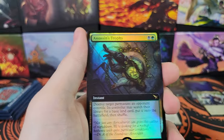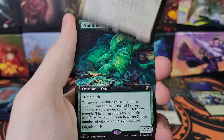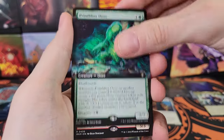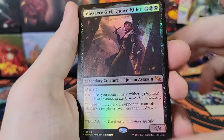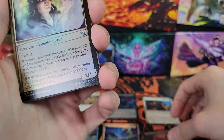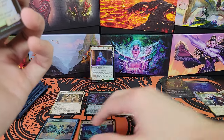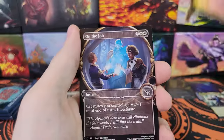Assassin's Trophy. The Homicide Investigator Showcase. Printlifter Ooze for Commander. Lamplight Phoenix. Massacre Girl Regular Border Foil Mythic - very cool. I think that's the first regular border Massacre Girl I've gotten. I think I had two showcases.